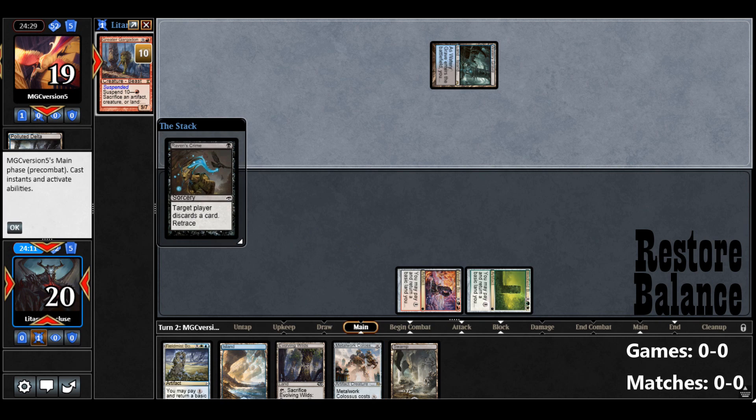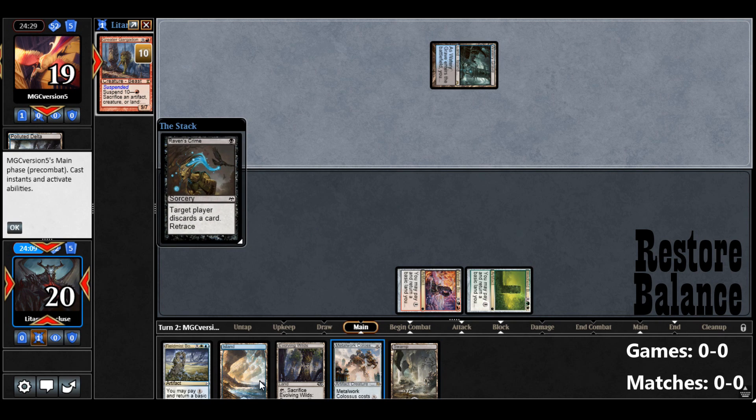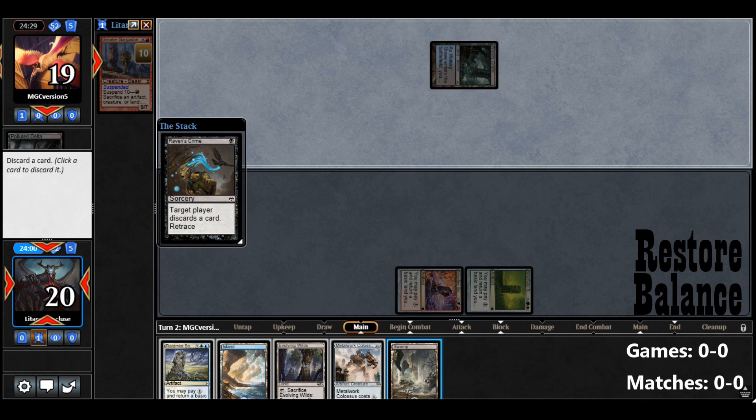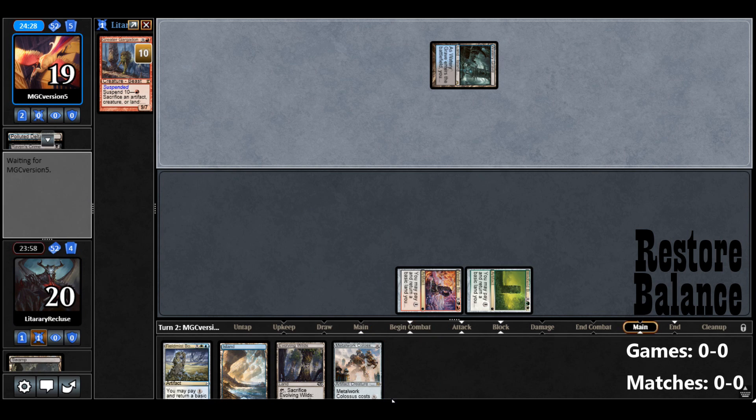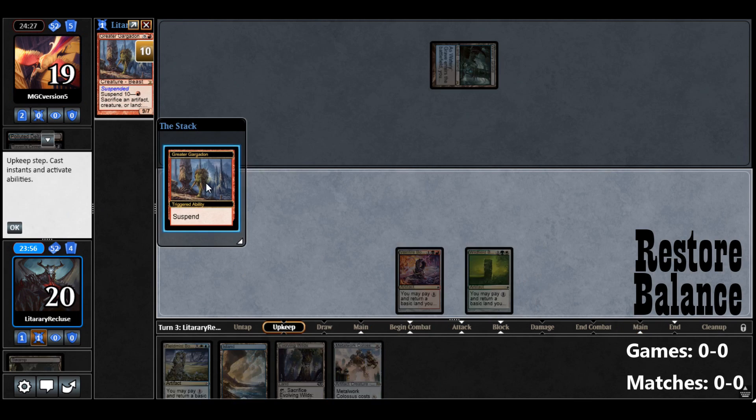Raven's Crime. Well, we have plenty of lands. I guess we can go with the Swamp. It doesn't matter. So next turn, we get a turn 3 Colossus.